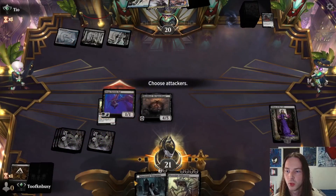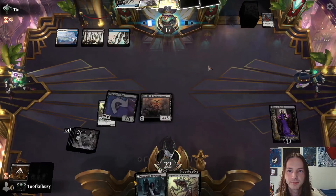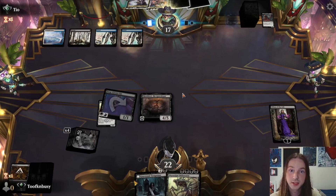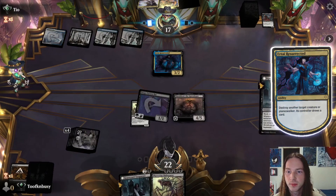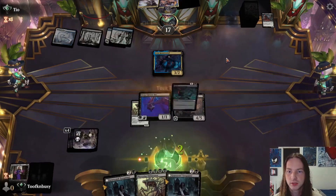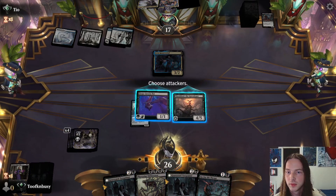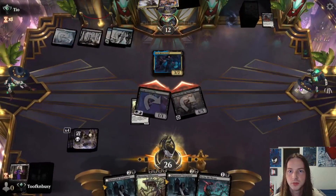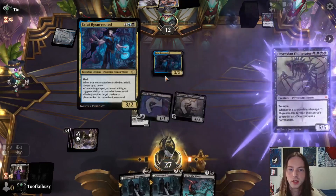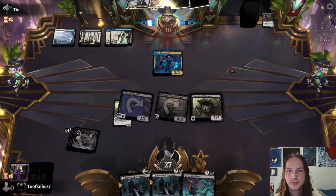Minus the Liliana, get rid of that Morbid Opportunist. Get down Sheoldred the Apocalypse — just a little more pressure than the Obliterator. Opponent's at 17, plays a land, Aetherize Resurrected — destroy another target creature or planeswalker, I draw a card, gain two life. Attack with the team, he takes five. Get down the Obliterator. He's down to 10.